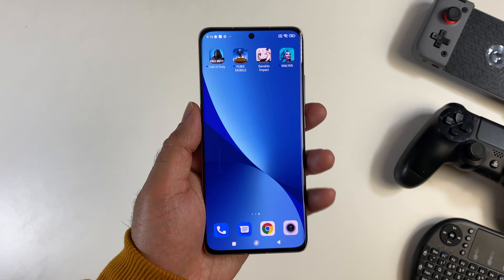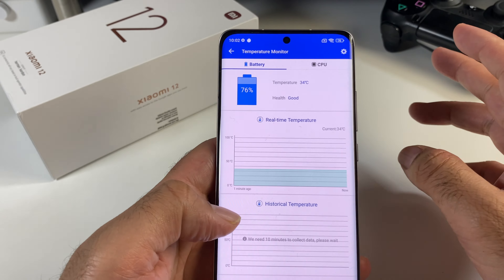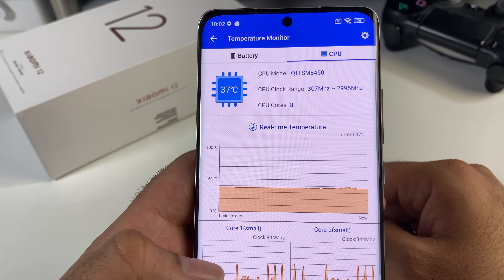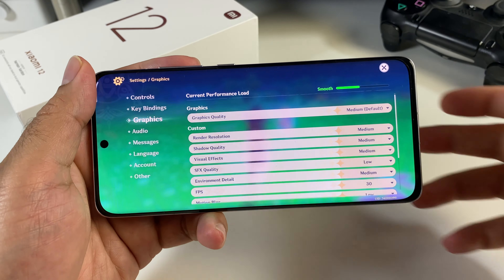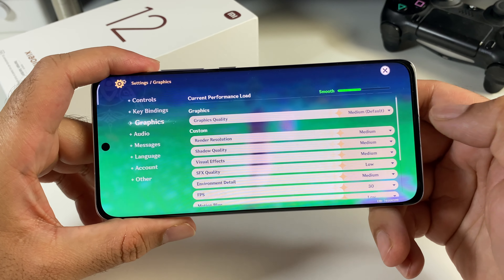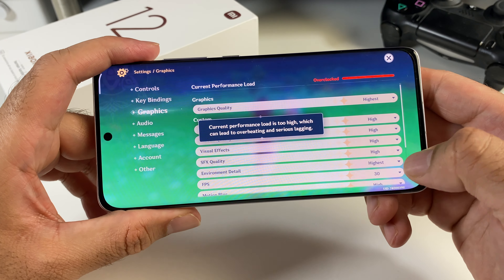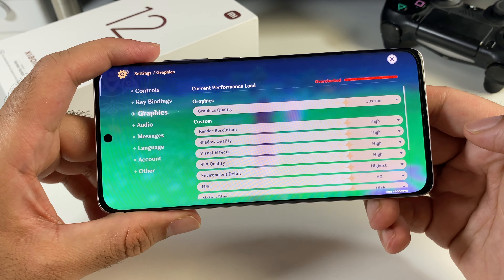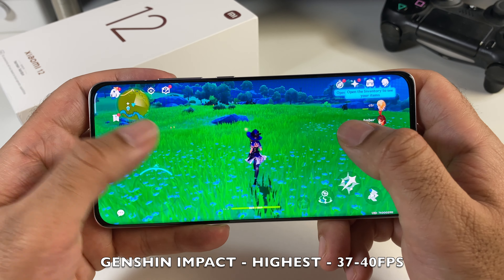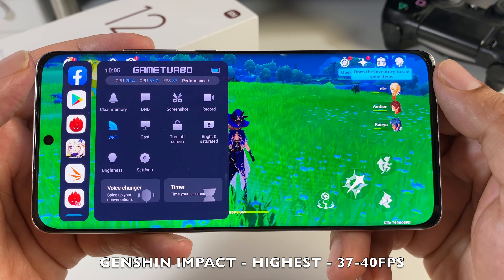Let's jump straight into some gaming, beginning with Genshin Impact. Before starting, check out the temperatures: battery is 34 degrees and CPU is 37 degrees. Checking out the graphic settings of Genshin Impact — by default it's set on medium with 30fps. I'm going to set it to the highest and change that to 60fps. It seems to play quite smooth. Quick frame rate check — you can see it fluctuating between 37 and 40fps.